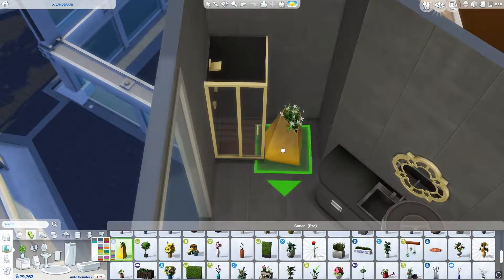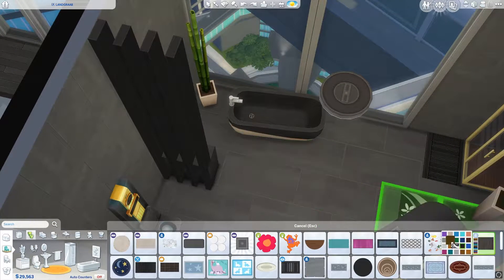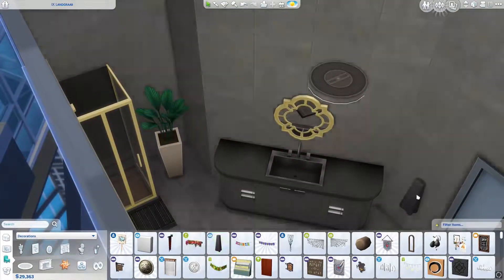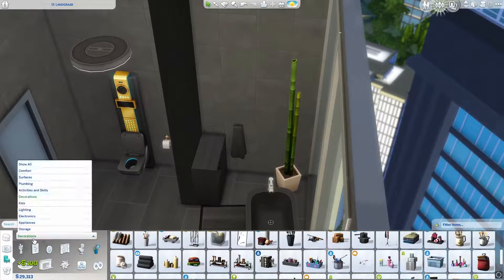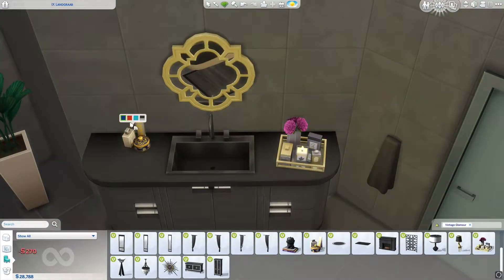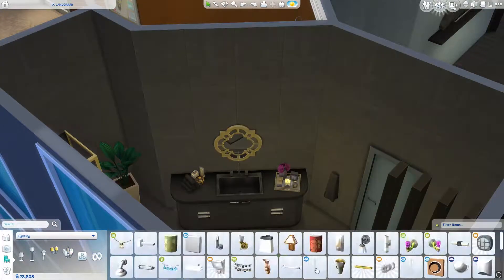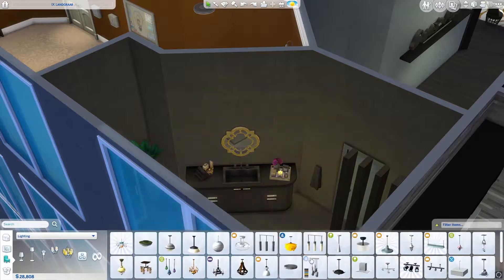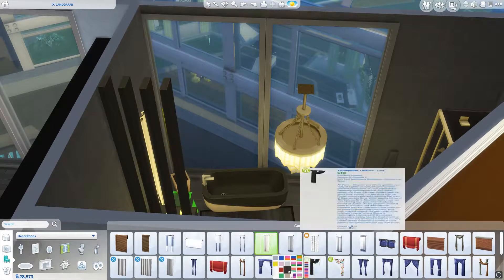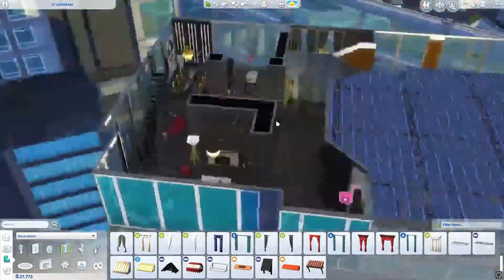Putting in some decorations because you need decorations. The bathroom is quite simple and very black and gold — apparently the color scheme for the entire apartment — which I think fits Widowmaker's personality, but maybe it's a bit much; that's up to you guys to decide. Using the new stuff from the stuff pack worked really well — the entire stuff pack just screamed Widowmaker to me. Putting in one of these chandeliers because they're pretty, and we needed some curtains of some sort.